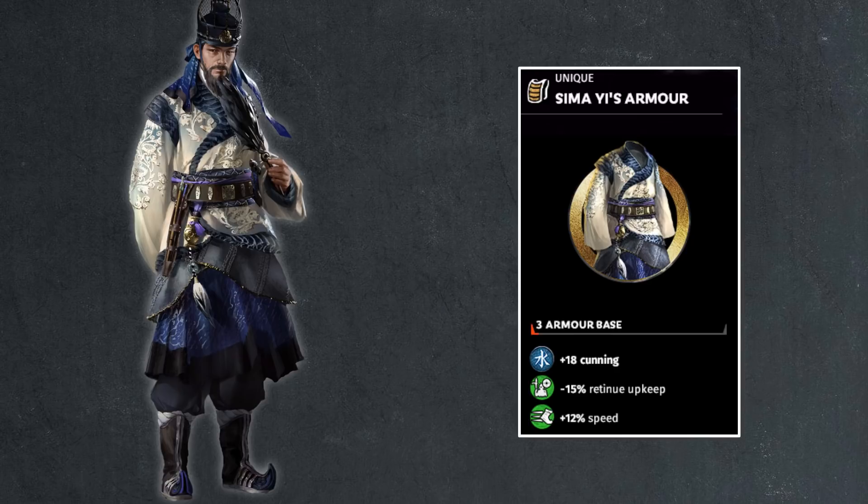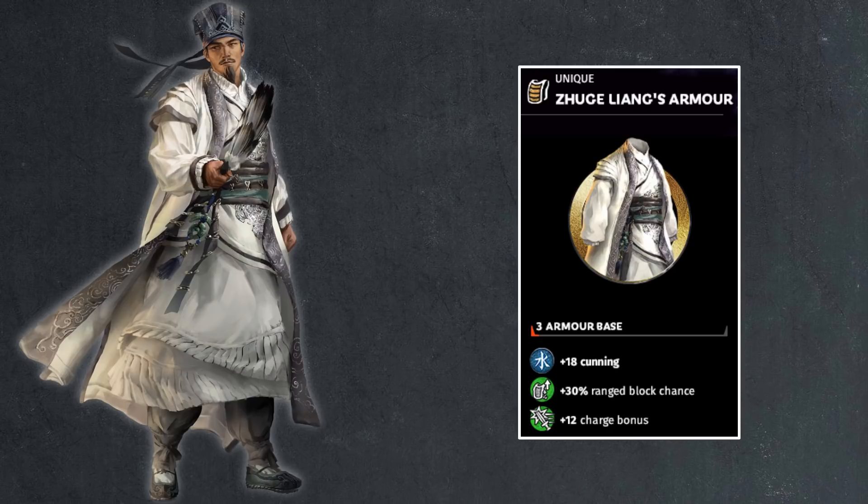Then moving on, we have Sima Yi, who has a very weird armor. Two of the most famous strategists in the game wear robes but only have three armor — they're extremely fragile. Sima Yi is one of them: 18 points of cunning, 15% retinue upkeep, 12% speed, all very useful stats but the armor is really low. Continuing this theme, Zhuge Liang also has three points of armor, 18 points of cunning, 30% range block chance, and 12 points of charge bonus. Why would Zhuge Liang — who famously didn't ride horses — use 12 points of charge bonus? The three points of armor is against the rules here; they're the only two generals with three points of armor.